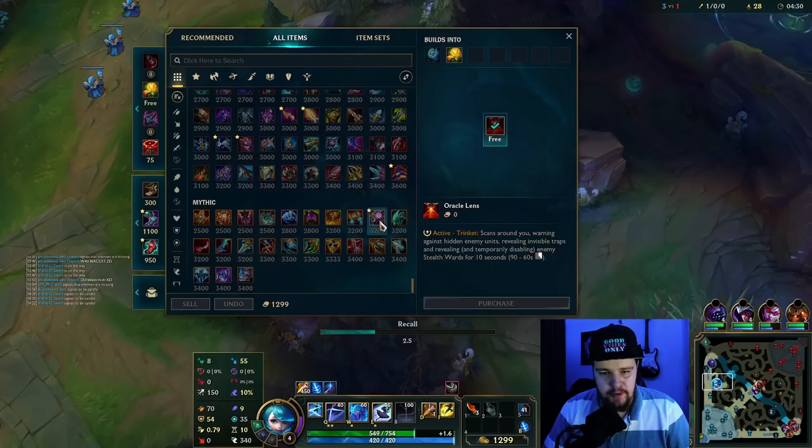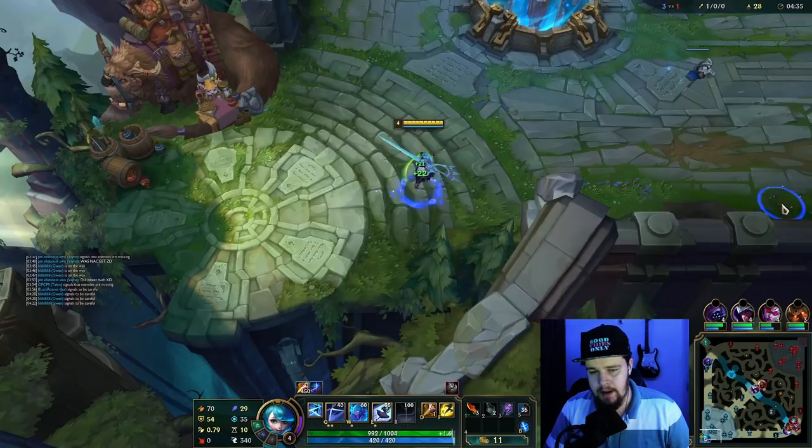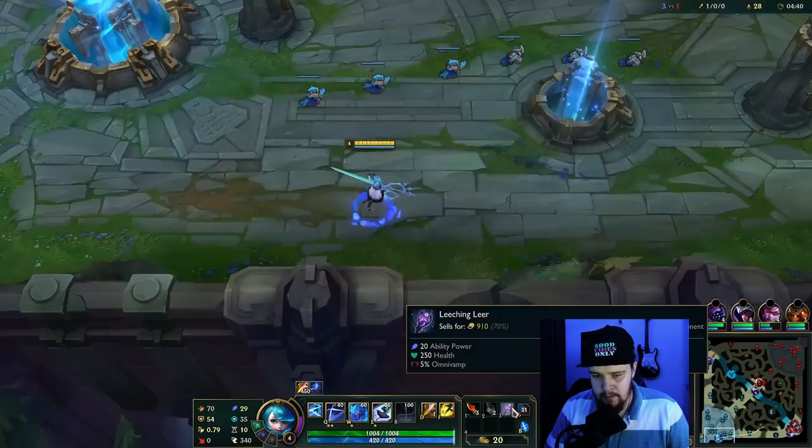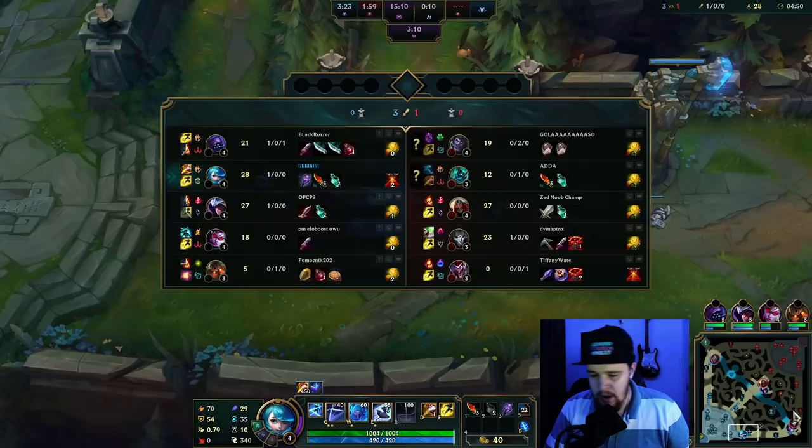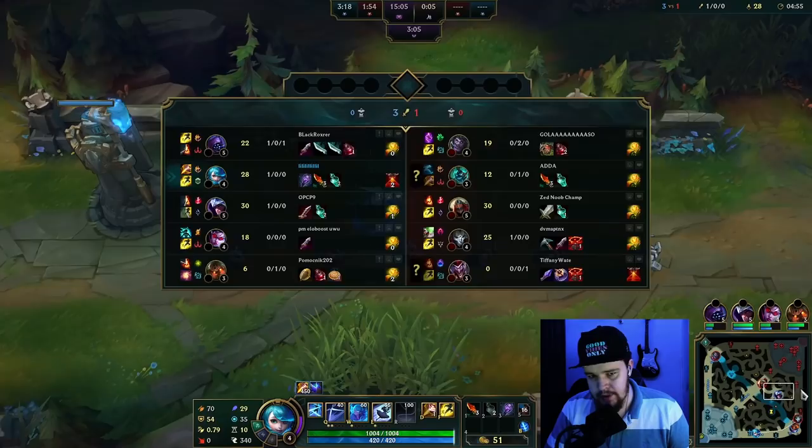I get a really nice back here. The first item I'm gonna go with — I'm just gonna rush Riftmaker. I used to build Nashor's a lot first, but after trying it a bit, Riftmaker is actually the better first item. If you don't have the gold for it straight away, you can buy the components — like Emberknife and a Ruby Crystal. If you have some extra money, you can buy a Dark Seal. I'd recommend a Dark Seal Emberknife back — it's generally pretty standard.